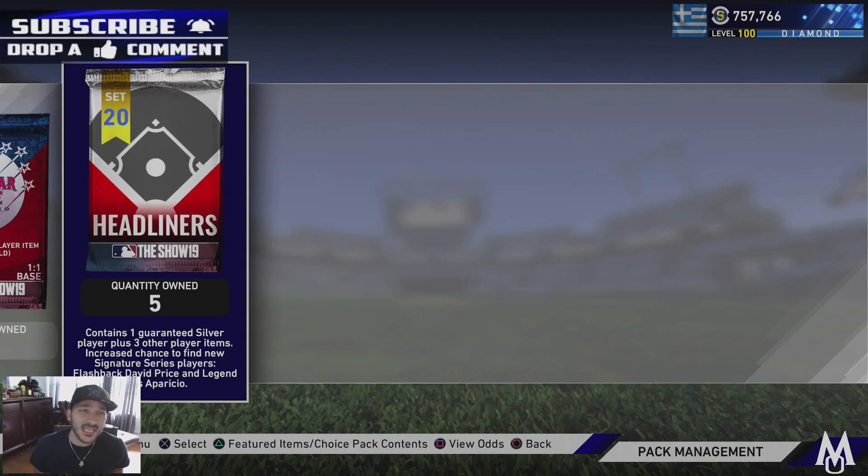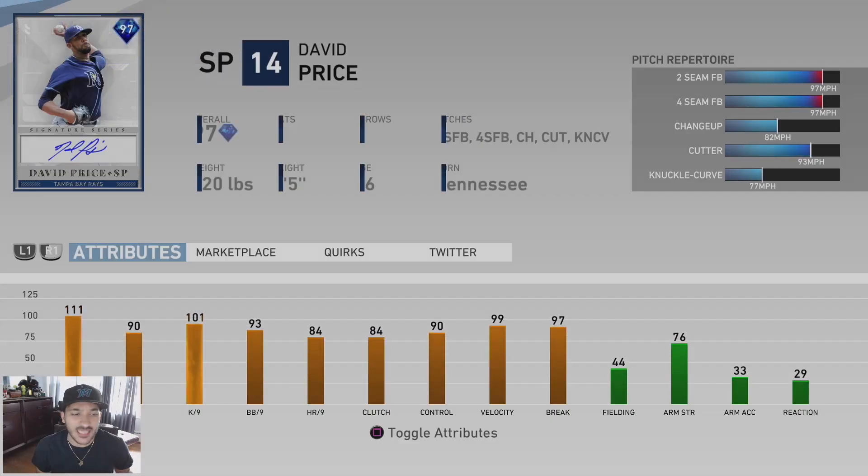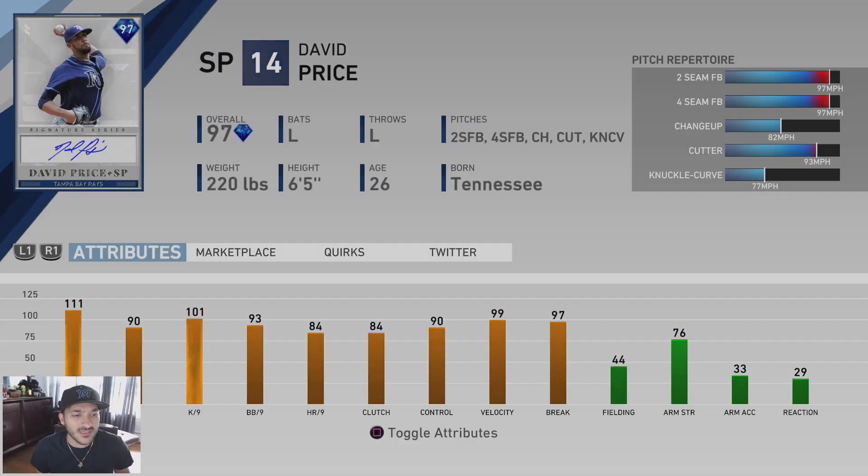We have a new Set 20 headliner pack. The headliners include a 97 Signature Series David Price with 111 stamina, 90 hit per nine, 101 K per nine, 93 walk per nine, 84 home run per nine. He's got a 97 two-seam, 97 four-seam, 82 changeup, 93 cutter, and a 77 knuckle curve. That pitch repertoire is not bad, and with 97 velocity and solid per-nines, he could be pretty nice.